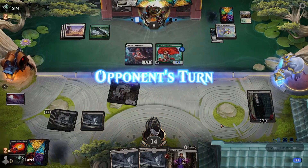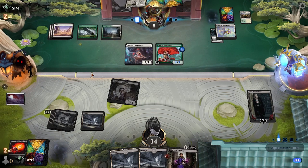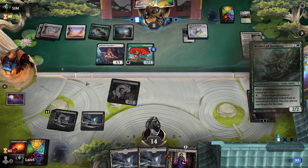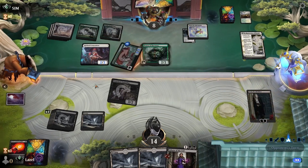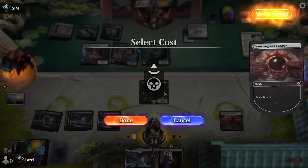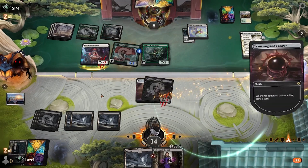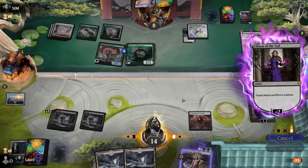Liliana can help. But as soon as the enchantment deck gets rolling it's close to over. Our opponent fixes some mana - if they have another enchantment spell they can take out our Sorin. Another Spirited Companion or a Weaver of Harmony is enough. There goes our value engine. The Crown helps. Companion blocks, we draw a card - and of course it is a land.